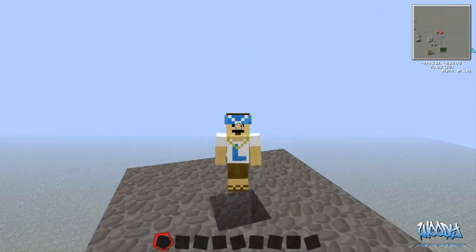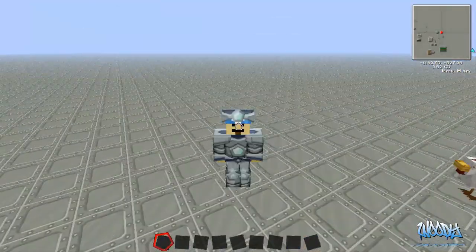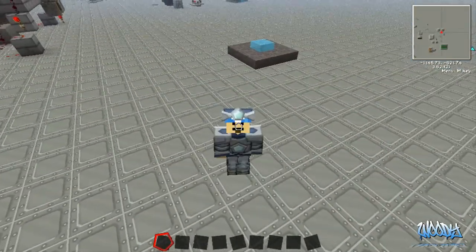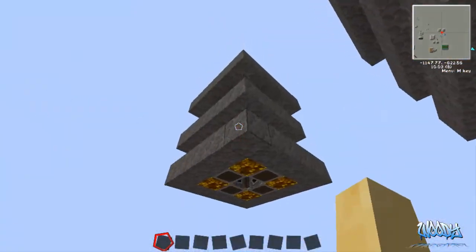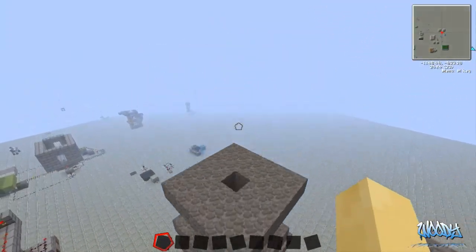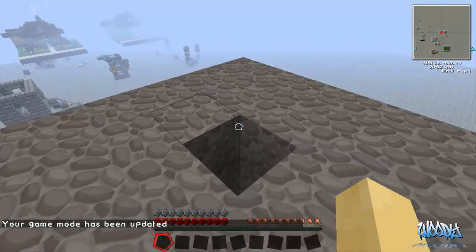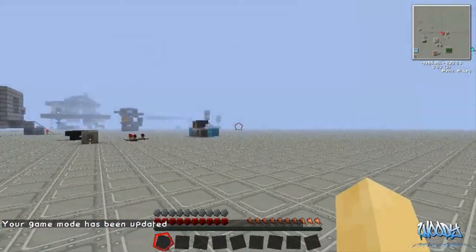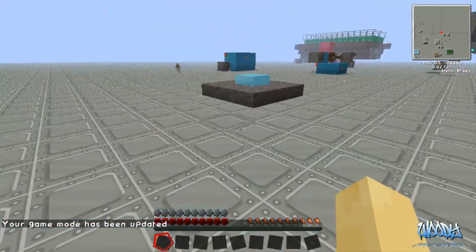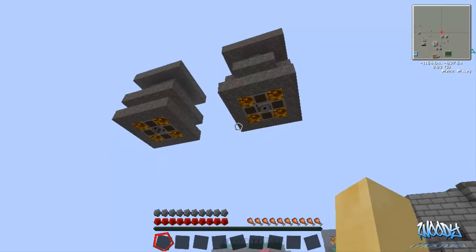Do you hear that in the distance? Sounds like someone is in trouble — let's save them! I've got water down here so you don't get injured in survival mode. I'll change my game mode to survival. You can jump down here — you can see I'm in survival. That was pretty cool. I just had to show you guys this, it's just a little novelty thing.